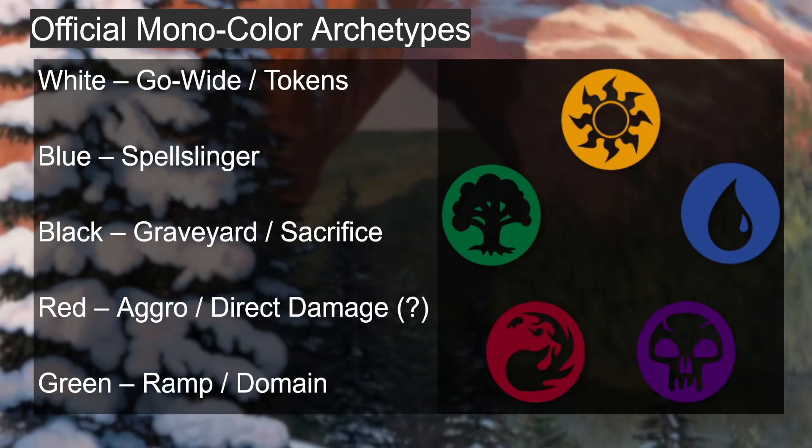The monocolor archetypes: white is go-wide tokens, blue is spell slinger, black is graveyard sacrifice, red is aggro and direct damage (though direct damage isn't super supported for limited), and green is ramp/domain. These are fairly standard super types for each color. If you're combining blue and red, for example, you get aggro spell slinger — just look at the monocolor themes to understand any two-color archetype.